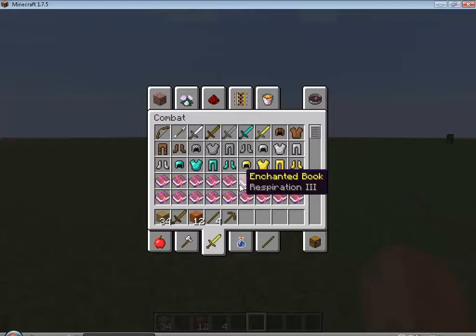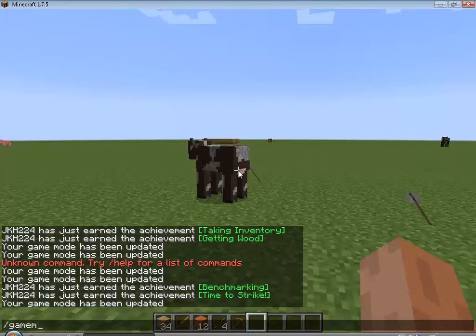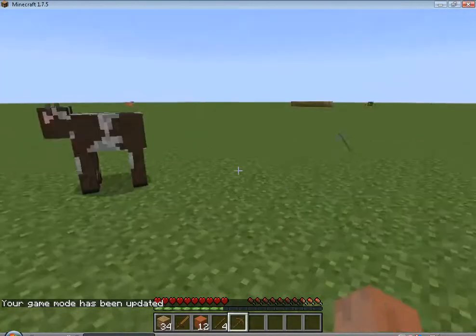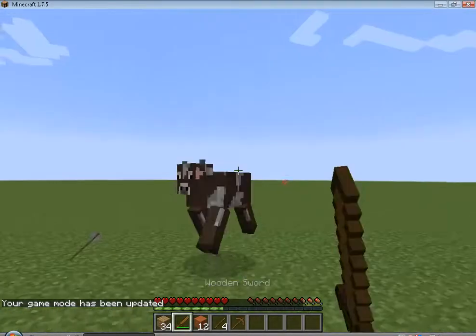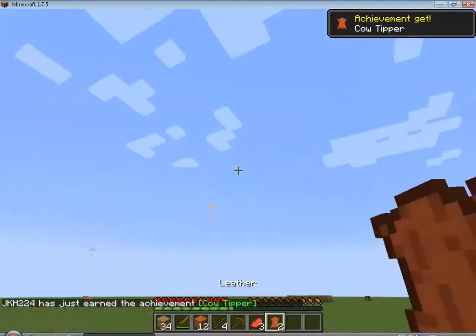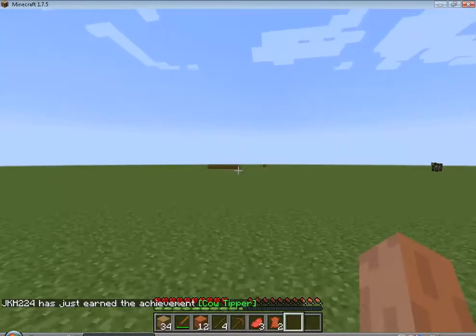I need to get rid of my bone. Game mode zero. One survival. There's some more right over there. It's supposed to kill this cow. There we go. Cow tipple. Two nibble. That is amazing. Next achievement.